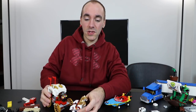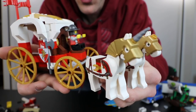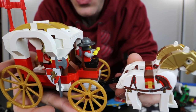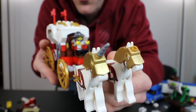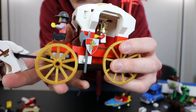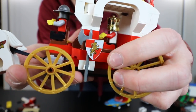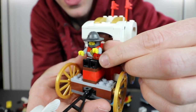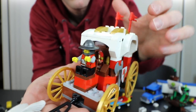Starting with 7188 King's Carriage Ambush — overall it turned out really well. I had to substitute some colors but nothing that really stands out. There's the horse in the front with the missing unicorn piece. Luckily I had both shields on the sides and the weapon as well. I did have to substitute for the carriage driver — he's not supposed to have black pants but everything else is complete.